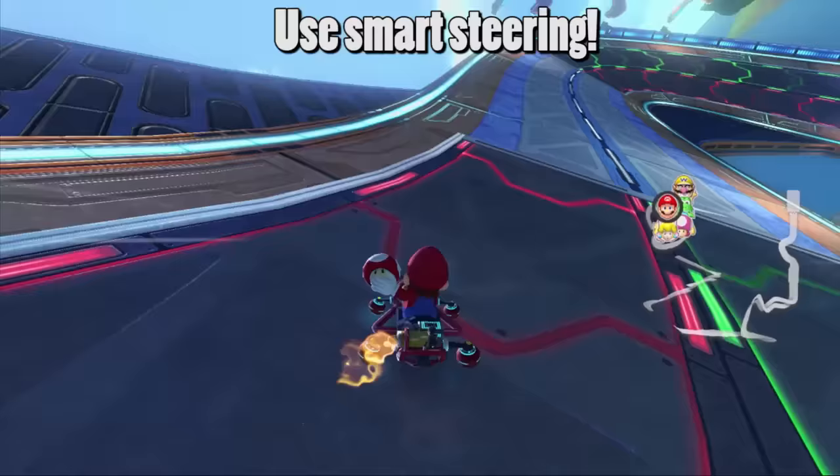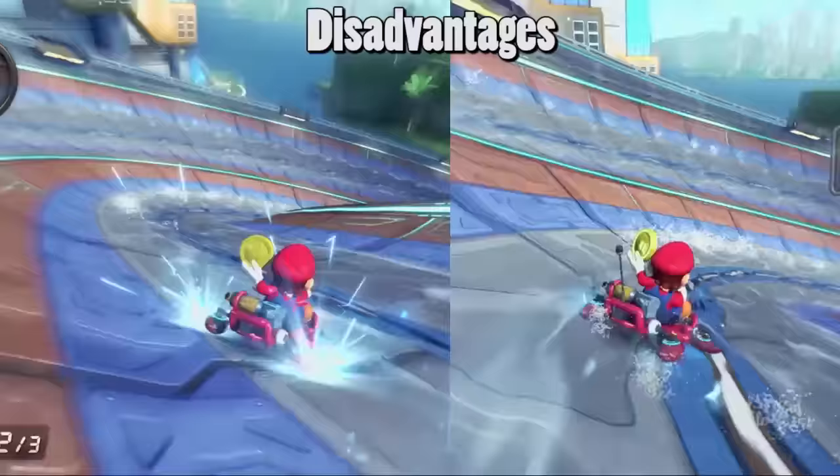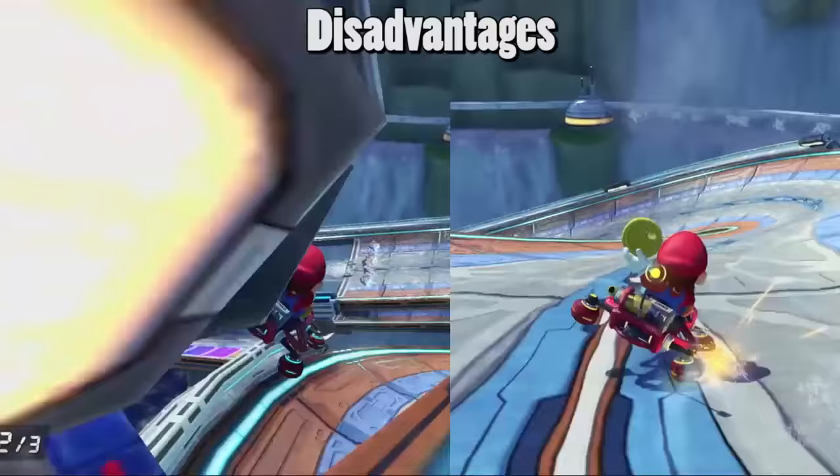Also, don't be afraid to use smart steering when first learning 200cc. Smart steering does a great job of keeping people on the track on 200cc. However, smart steering will prevent you from getting ultra mini turbos, and it will also prevent you from doing certain shortcuts. So think of smart steering as training wheels on a bicycle — you've got to take them off eventually.